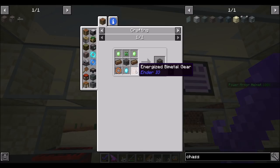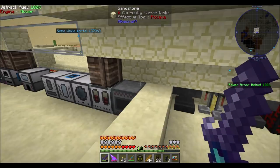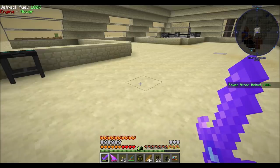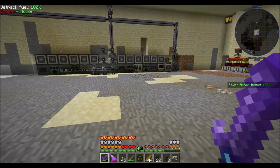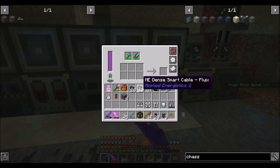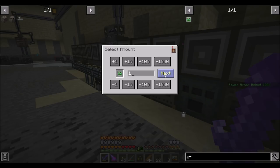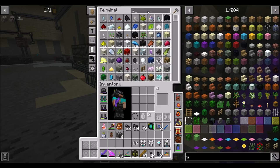Vibrant crystals, pulsating crystals, energized bimetal gears — all that stuff I'm not going to worry too much about. Did I get a Slice and Splice? We do have a Slice and Splice! So that means Z-Logic controller is go, and Soul Machine chassis is go.